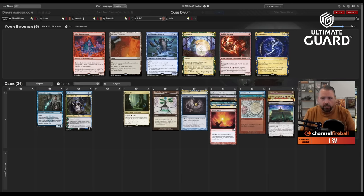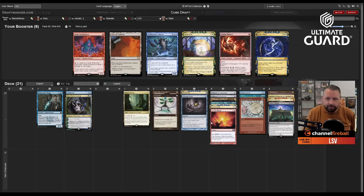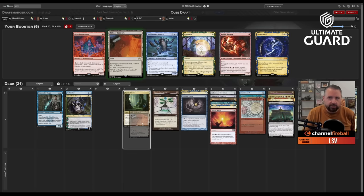Time Warp wheeled and so did City of Traitors. Now that I know I don't have Dream Halls, I think City of Traitors is going to be better — it's good to untap with Frantic Search. I wish I'd gotten Candelabra — someone has Candelabra and High Tide, maybe Dream Halls too. But City of Traitors with all these Talismans, Memory Jar, and stuff — that's going to be better than Time Warp.